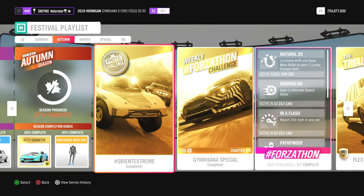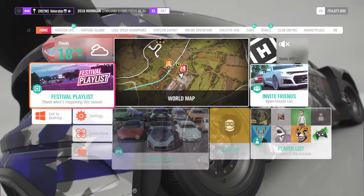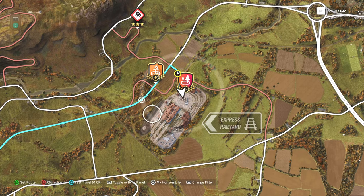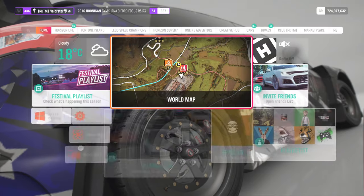Let's see the photo challenge. What do we need? An extreme off-road car — we need to go to the Rail Yard for that. You need to be at the Express Rail Yard. Just put your car there, make a picture, and you're fine.